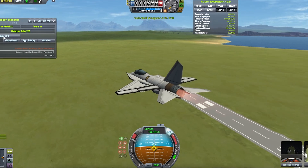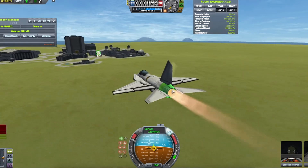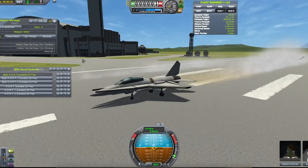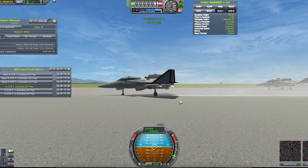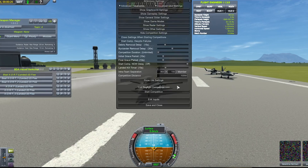It takes off pretty nicely, but it doesn't really turn as quickly as you'd expect when the center of lift is so close to the aircraft. After a not-so-good landing, I decided to spawn the craft in. Okay, here we are on the runway with my Beat Zort versus the actual Zort. Let's see how this fight goes.